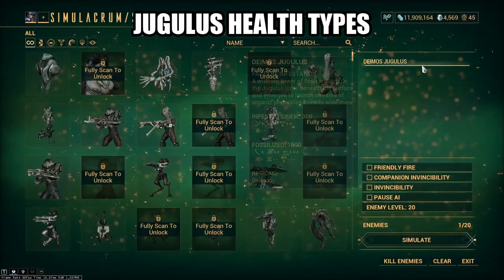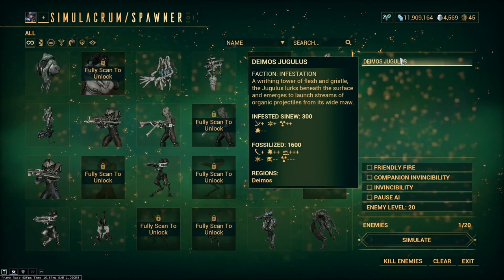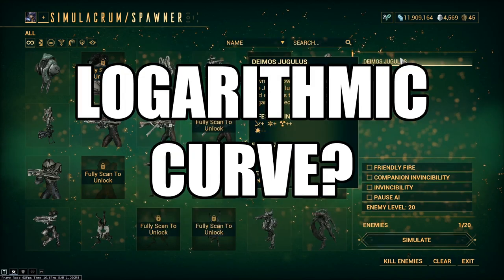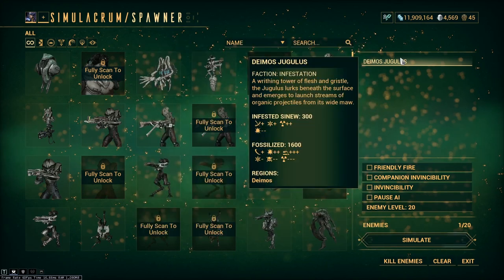Let's move on to the health types. The Jugulus's health types: they have Infested Sinew, which is a type of armor, and underneath that armor they have Fossilized health — 1600 Fossilized health. The Infested Sinew is weak to Radiation: Radiation damage deals 50% bonus damage to it and bypasses 50% of their damage resistance. On Steel Path they have an insane amount of armor — pretty sure over 90% damage resistance — so bypassing 50% of that armor sounds good in theory, but due to how enemy armor scaling works as a curve, it doesn't actually mean that much. Fossilized health is weak to Corrosive, so what damage type should you be using on these enemies?